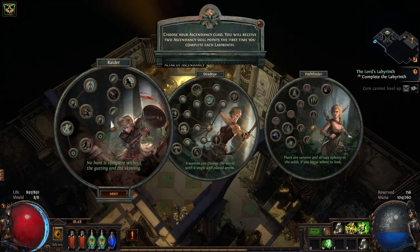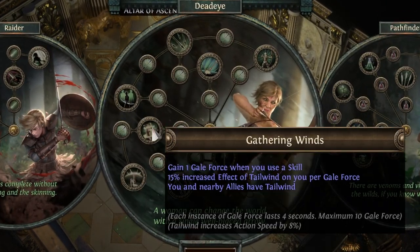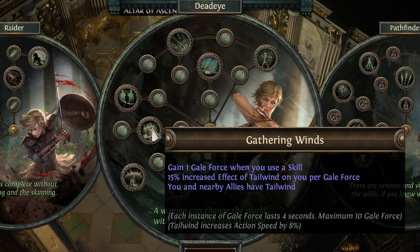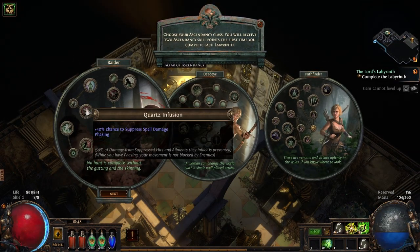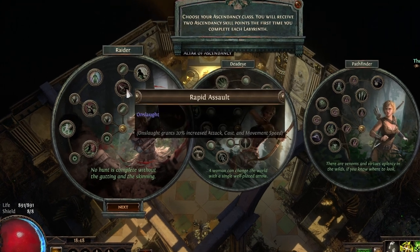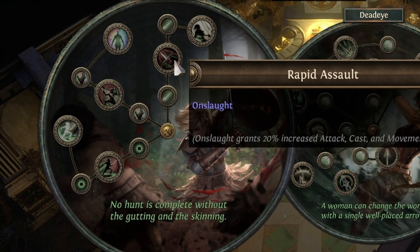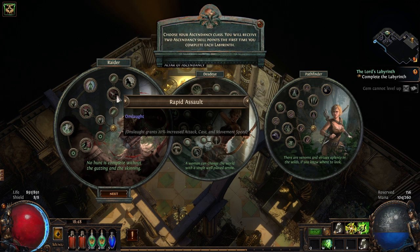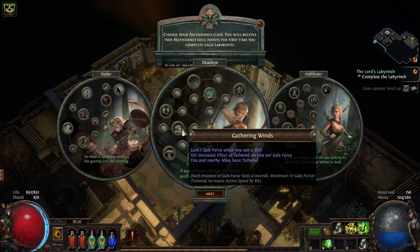We have three options: Deadeye, Raider and Pathfinder. Deadeye is all about projectile support — she gives you the option to chain one additional time, have fast shot on your hit, or two additional projectiles. She also has some great buffs to action speed in the form of Gathering Winds; get this first to run the fastest. Onto Raider — this is the permanent utility ascendancy, giving us things like Onslaught all the time with a 100% buff. That's 40% attack, cast and movement speed, which is absolutely insane. I would strongly suggest going Rapid Assault first for the 100% uptime of Onslaught.